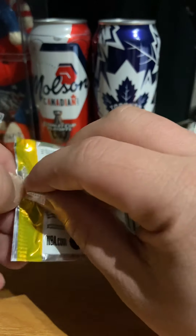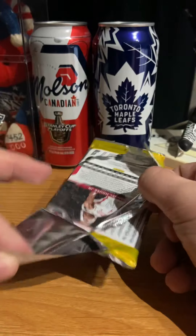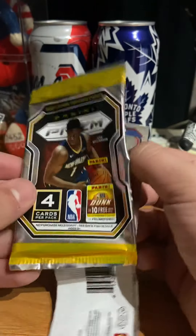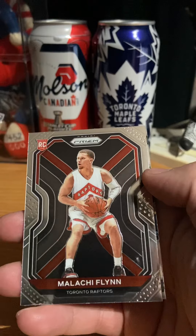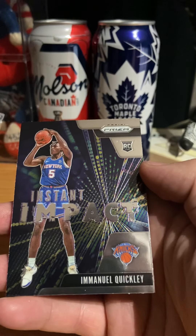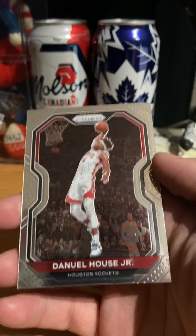Josh Richardson. We got a Flynn Rookie Card. Not bad for the Reupters. You have instant impact. Rookie Card — Daniel House Jr.